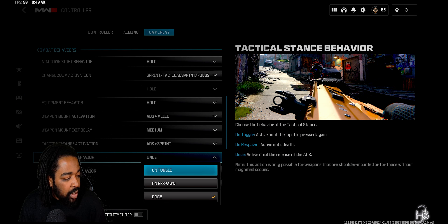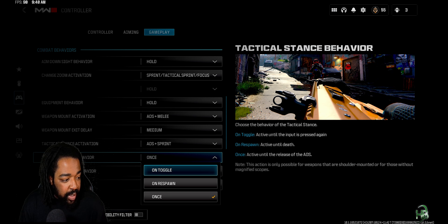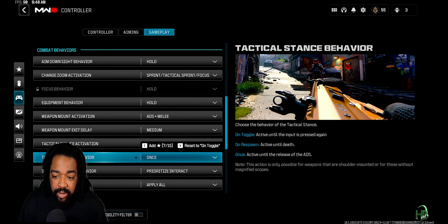Next, go to Tac Sprint Behavior. You have three options: Toggle, On Respawn, and Once. I personally have mine set to Once and it works for me. Just play around with it and go with whatever works for you.